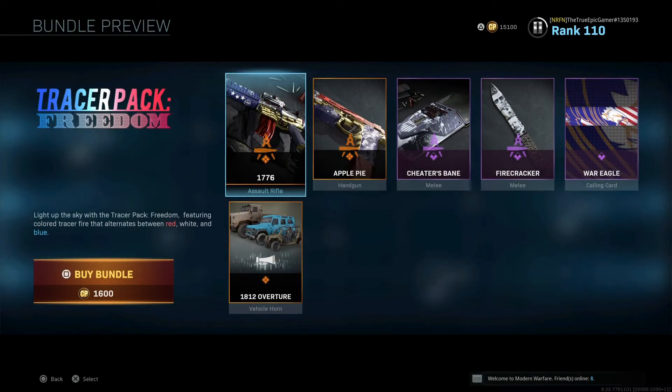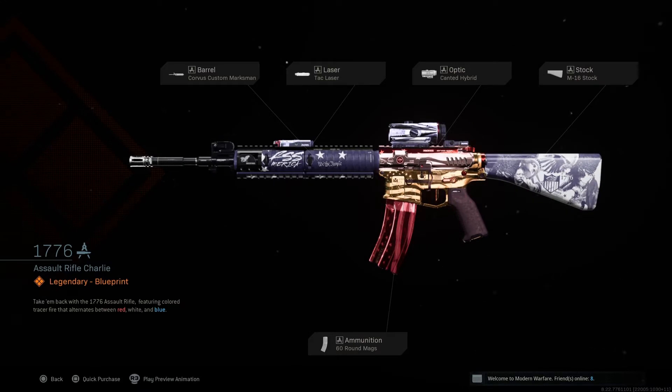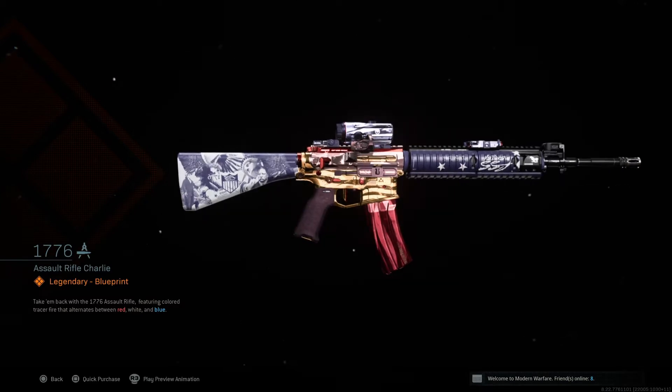Hey, what is up everybody, it is the True Epic Gamer here. With 4th of July coming up, Call of Duty has released two brand new American-based packs, and they're pretty dang good — not gonna lie. In comparison to some of the crappy packs like the gas pack that we had, these are much much better.